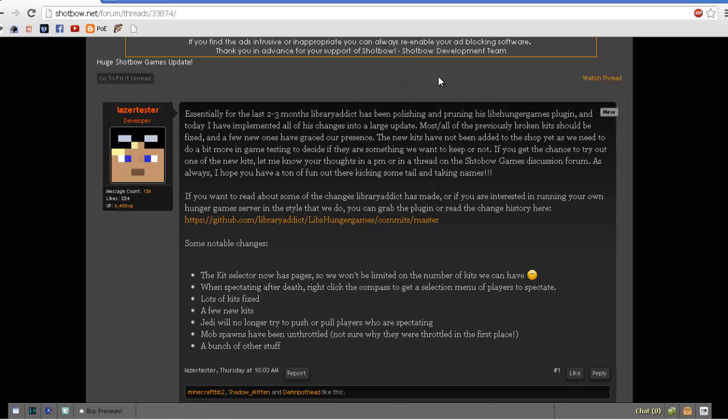And he says if you have used the new kits, message them about them. Some notable changes: the kit selector now has pages, so they're not limited to how many kits they can have, which is awesome. When you're spectating after death, you right-click your compass and you get a selection menu of players to spectate. They fixed lots of kits and added a few new ones.